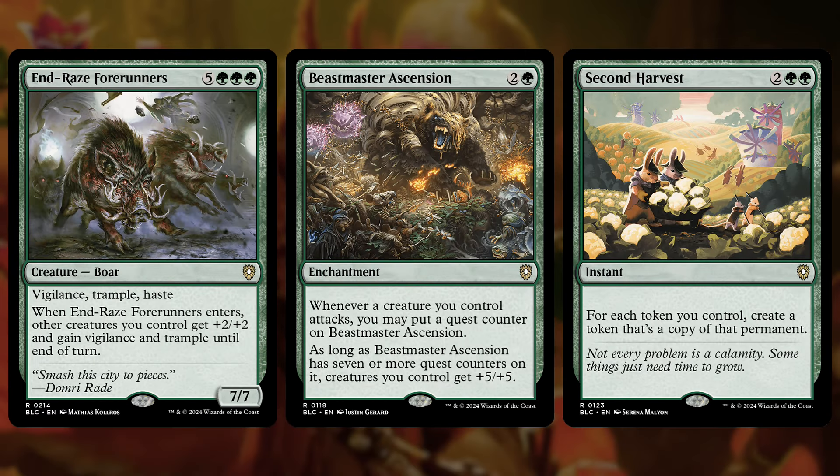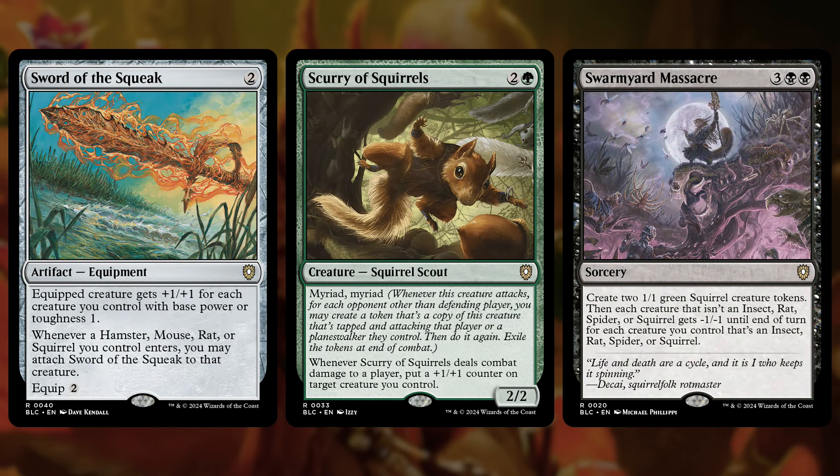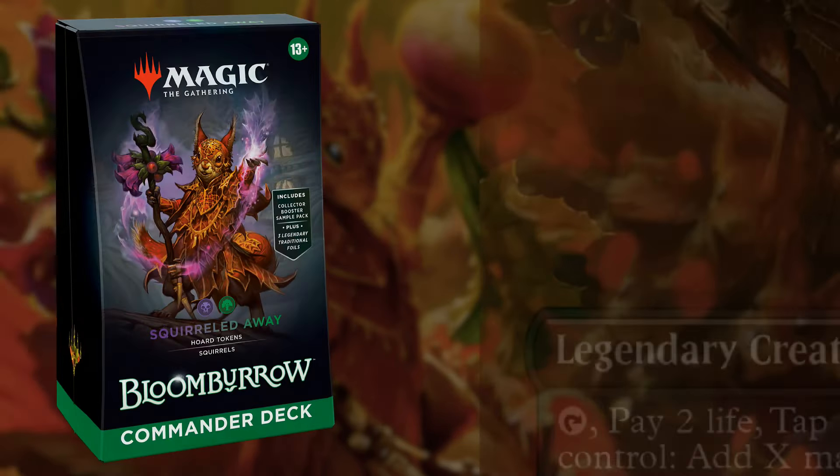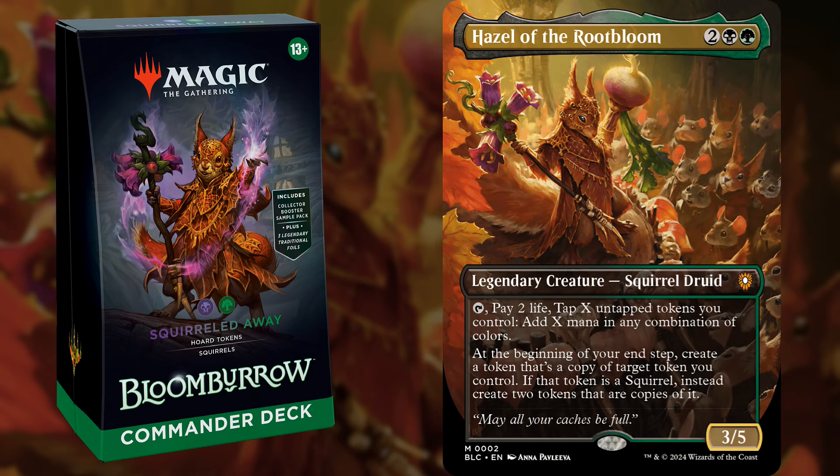There's plenty more we don't have time to talk about — big payoffs for going wide, some new squirrels, some Golgari token cards, and some old ones as well. But basically, if you're looking to make a massive army of squirrel tokens and then either overwhelm people on the battlefield or sacrifice them to drain the table, be sure to check out Squirreled Away.